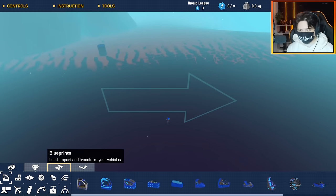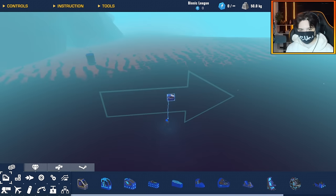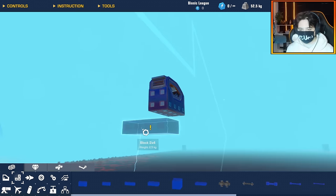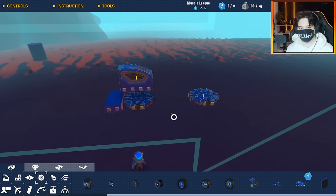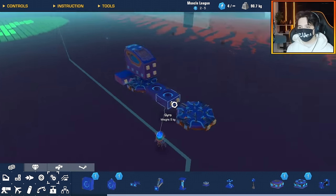Let's get building our train. Last time I went for an armored train design; this time I'm going to build a futuristic train that also looks like an old school steam train. I need a seat — going with the armored seat. I'm going to focus on functionality first: make the base, add the hover pads from the wheels section, and use gyro stabilizers to stop the train falling side to side.